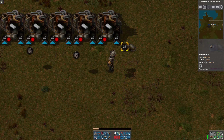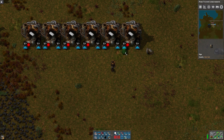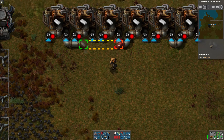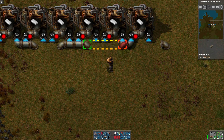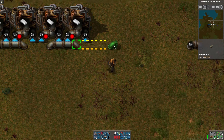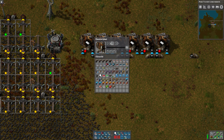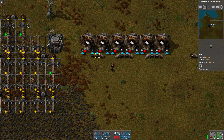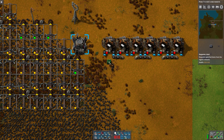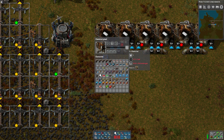First let me finish running this pipe. I'm gonna need more straight pipe — I hope I don't have to go back to the base just to get pipe. We also need coal, so we'll put a requester chest. What's our process time on this? One second.